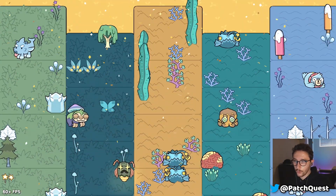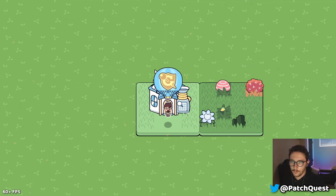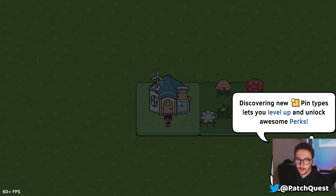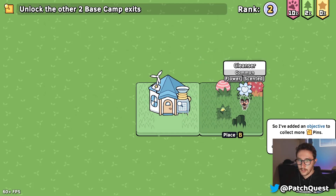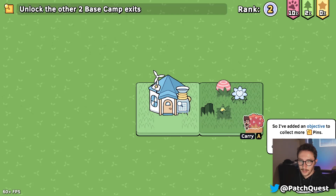Shuffling patches! Look at all my pins. Every pin I get I bring back to my base camp and can place it down wherever I want. Once I have more room on my base camp — because I open up more stuff as I progress — I can put more stuff down. I even have the little Hill Zone biome under this little bush. That's Patch Quest, folks!